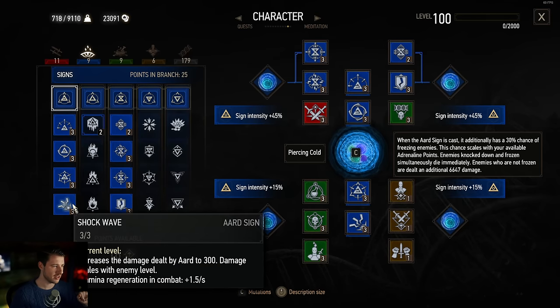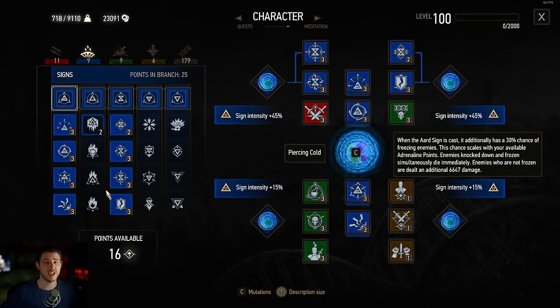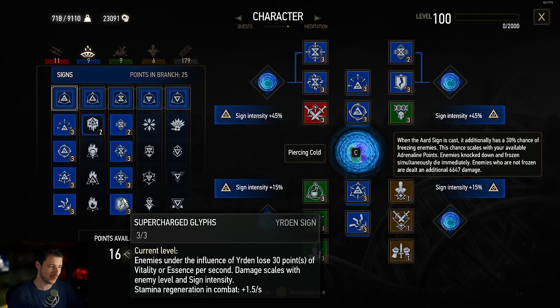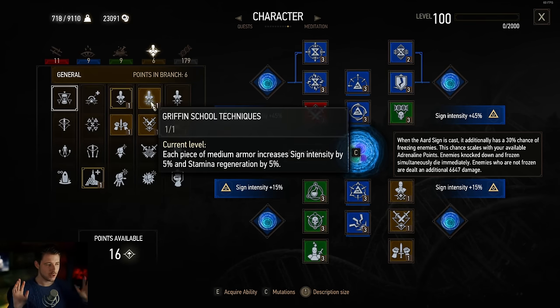From the sign tree we take everything regarding Aard and everything regarding Yrden, because Yrden is our boss killer — Aard won't do that for us, and we need some reliable damage to bosses in this build to be sustainable through the whole game. Let's go to the general tree and I'm equipping the Griffin School Techniques to get some more stamina regeneration and also 20% more sign intensity — quite nice.